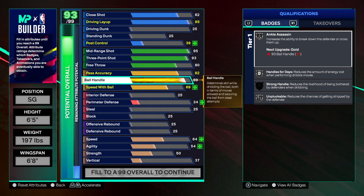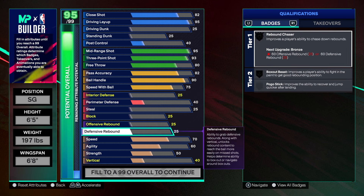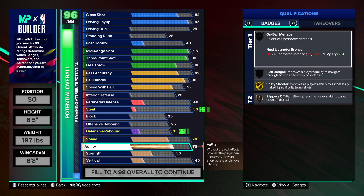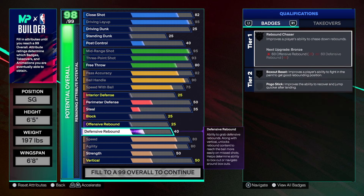Ball handling was still high so we'll go 90 there, and speed with ball we'll go 75. This Jazz version people might like better. We'll go 80 on a couple more attributes and see where we end up.